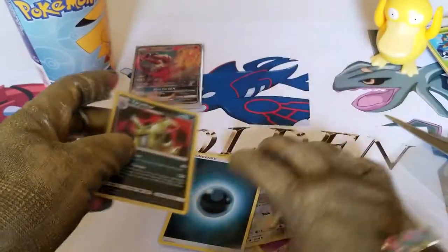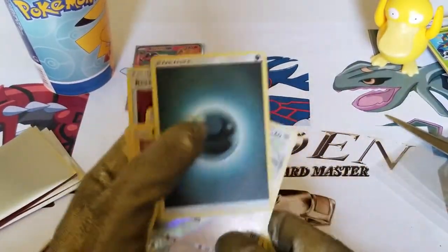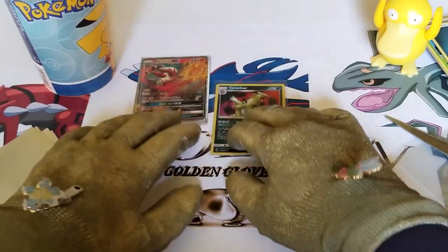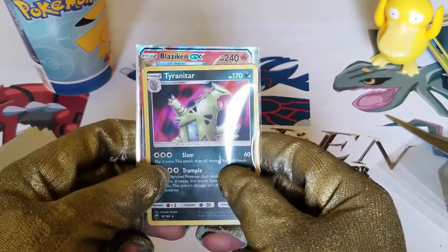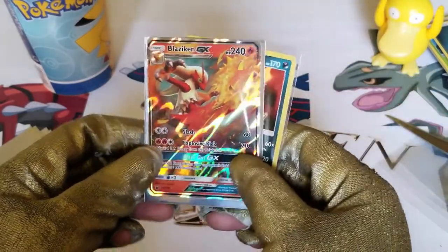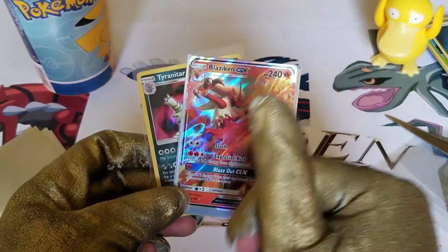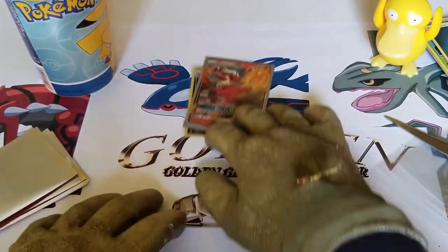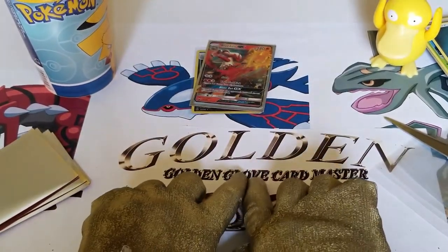Alright guys, hopefully you enjoyed this episode today. Hopefully next time we're going to find that Ultra Rare Rayquaza card. Actually, today wasn't that bad, because we pulled four Celestial Storm packs and got ourselves a Tyranitar holo and a Blaziken GX. That was pretty good, I think. Anyways, have a golden day. See you on my next episode. Bye.